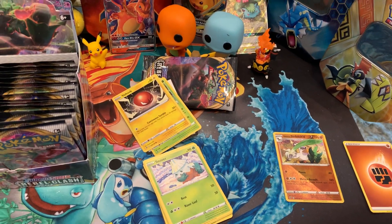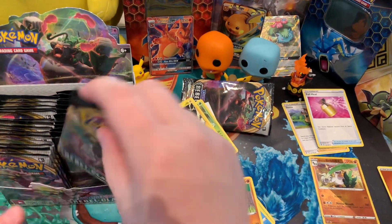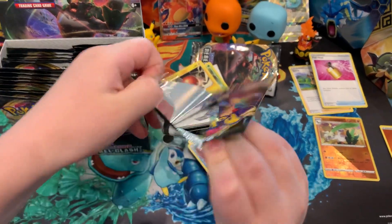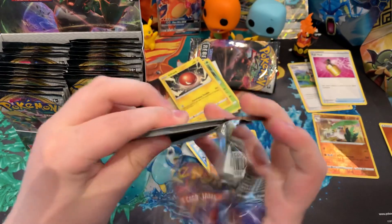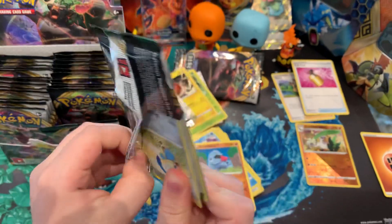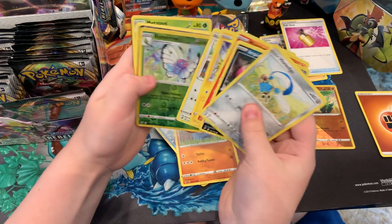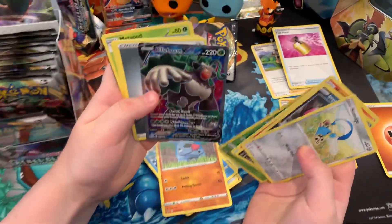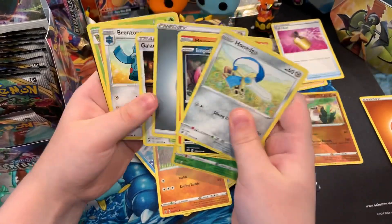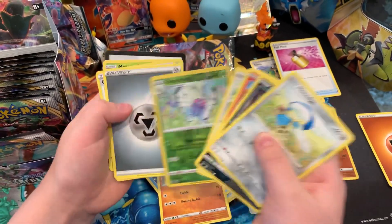He dropped half of his cards. It might take a little while — pretty new to him. Next pack. I wonder how much V you get in one box. Oh, first V! Road Bomb — 220 damage, 220 life. I knew there was going to be a V in here. And then the shiny Butterfree — shiny insert.